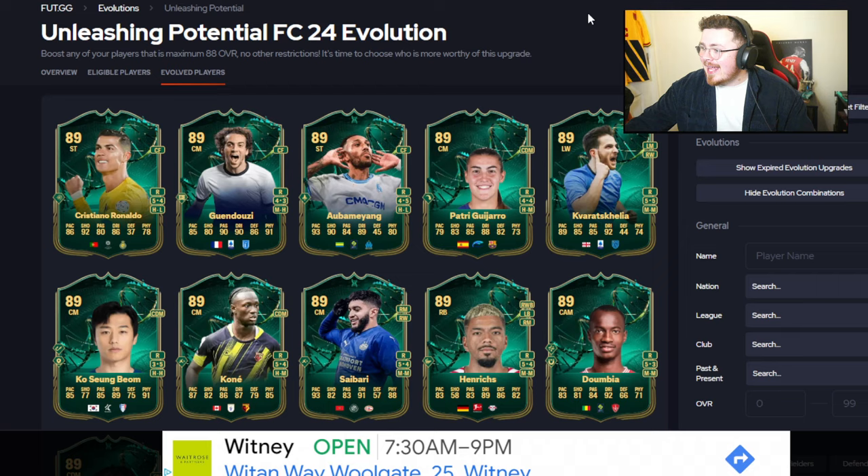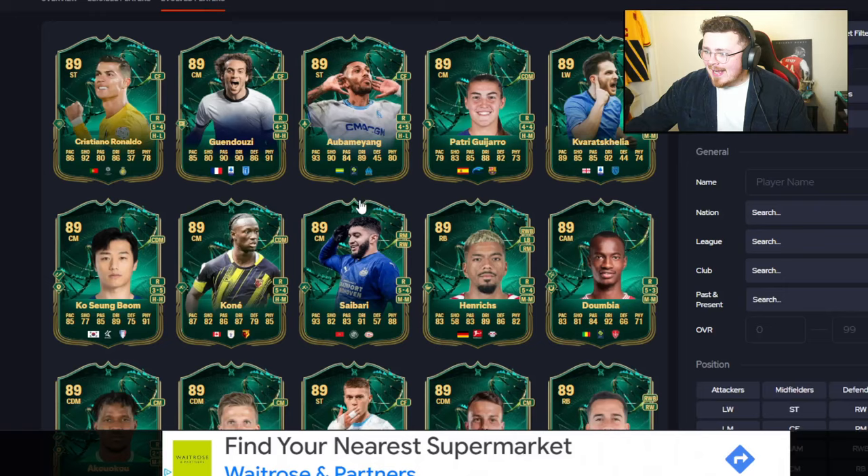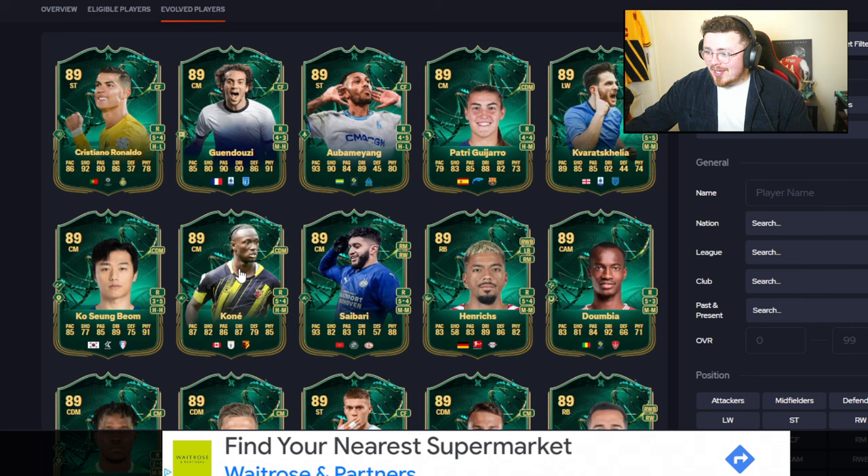There's Quendozzi, Aubameyang with 93 shooting — 90 shooting, 93 pace looks pretty decent there. I think that's an original Evo — the Future Star Academy — Kone. I saw a crazy Evo with this man the other day; a few of you guys sent me it in the Discord. That card looked insane. Cristiano Ronaldo at the top looking like the standout player for sure.